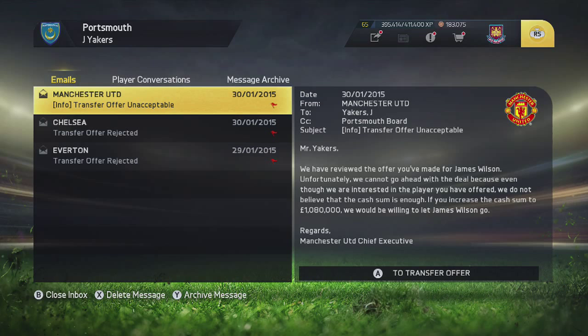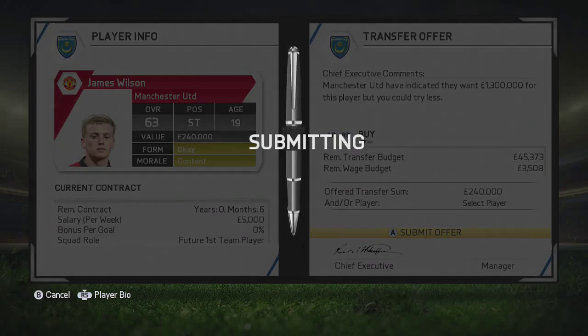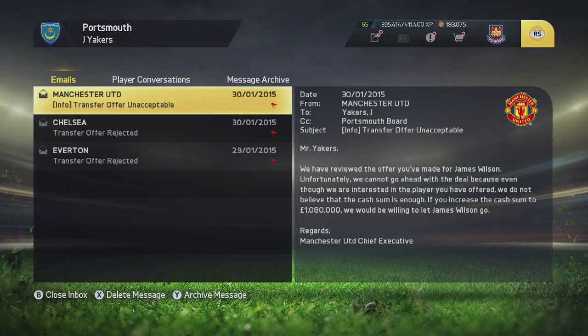As much as I would also like to go in for James Wilson, he looks a little bit on the expensive side. Despite the fact that his contract is expiring in six months, he is worth £1 million according to the Manchester United chief executive, so I don't think we'll be able to go in for him at this moment in time. I don't think I've got too much money to spend anyway. I'll offer £240,000 but I don't think they're going to accept it. Maybe in future transfer windows I may actually be able to get him, but we'll have to wait and see.